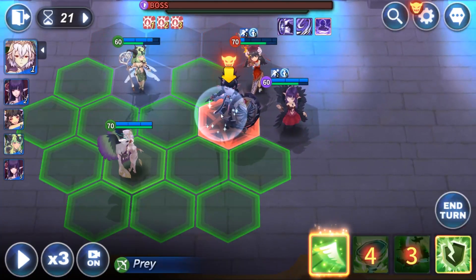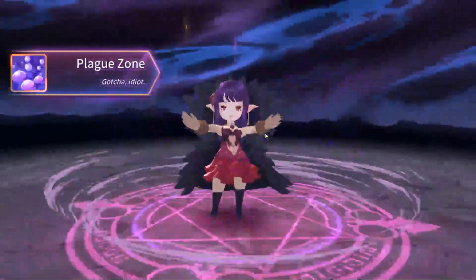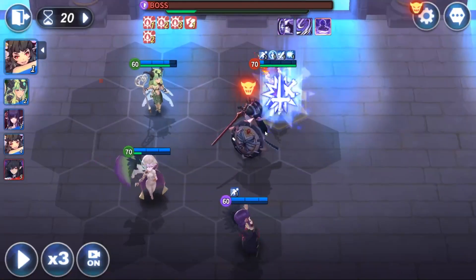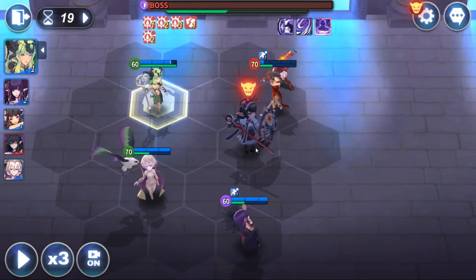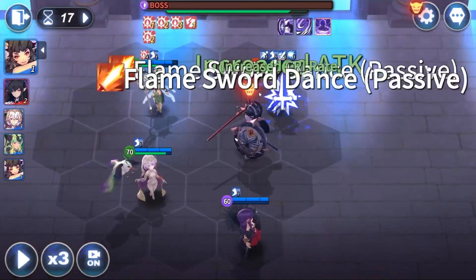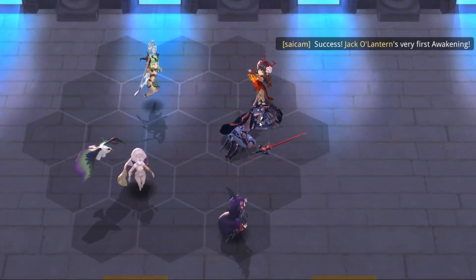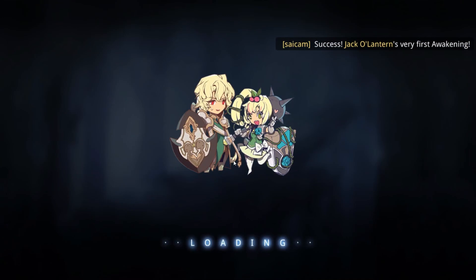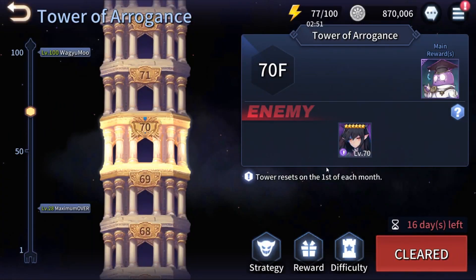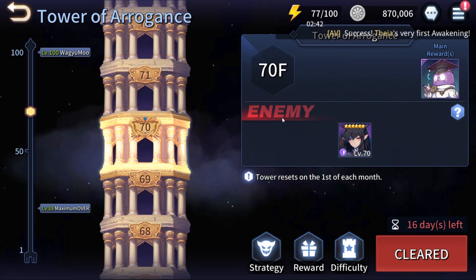We'll do a normal attack, defense break, and land continuous damage — we'll win this basically. That was it; it wasn't that difficult. You just have to understand when the boss will use the shield and when she will be attacking to avoid your units dying. Bring Thea as your main damage dealer, bring Freya for the speed lead, bring another DoT damager, and bring another buff remover.